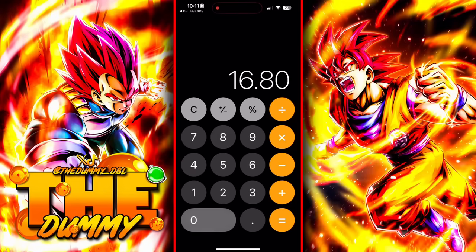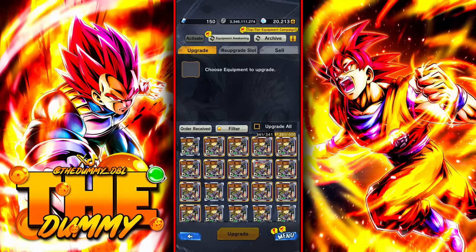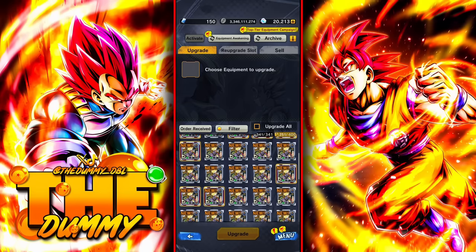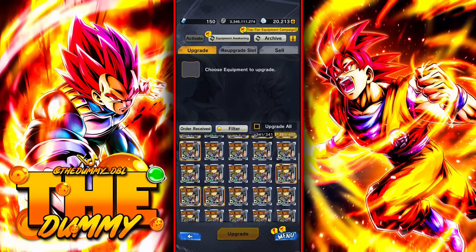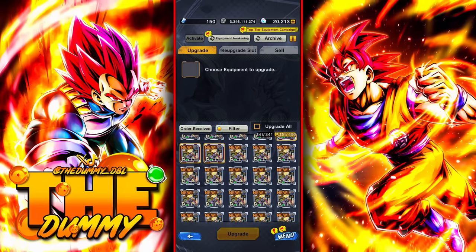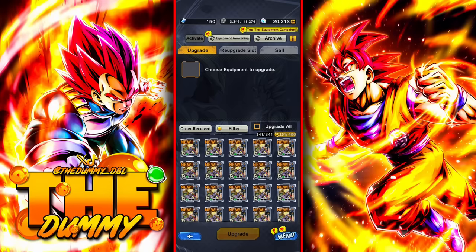You will divide the percentage you got by the max percentage of the first slot. If you get 0.93%, that means this equipment can turn godly. But the downside is that the other slots have to be at max percentage, so you're going to end up using a lot of resources. What you're seeing here is how many times I awakened this equipment, so you can have a good idea of how many resources I ended up spending to get one good slot.